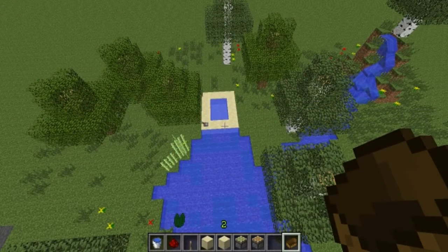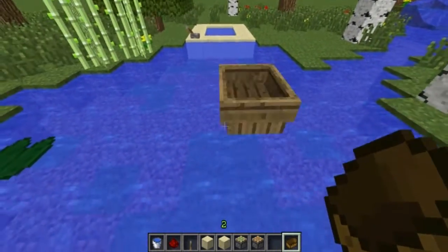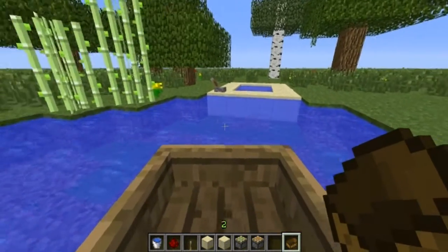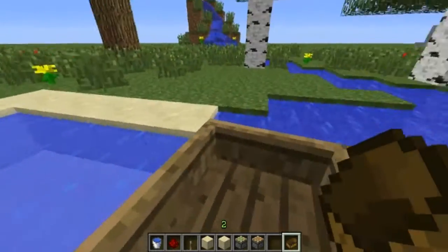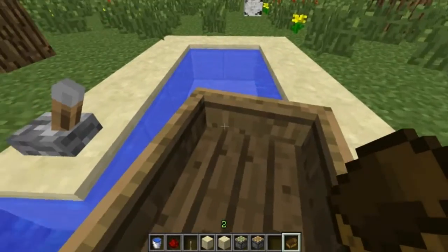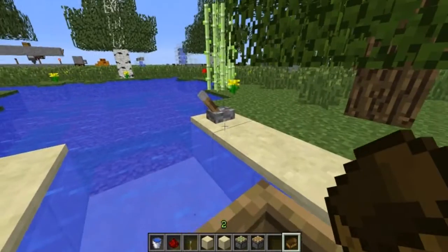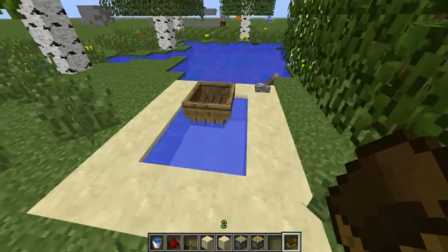Alright, you probably all know that boats tend to drive away if you're not there. This is the solution to the problem — a simple boat dock and it's very compact too. So you just flip the lever, drive into your boat dock — I'm not that good at driving boats — and flip the lever and your boat is safe in here.